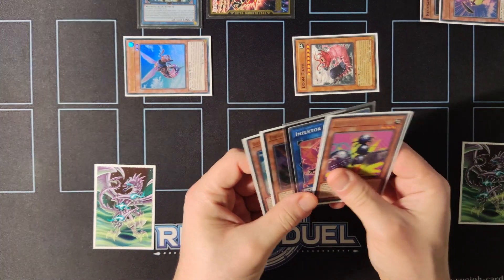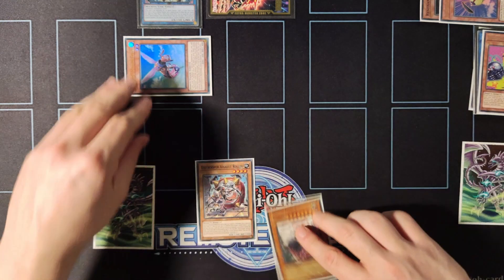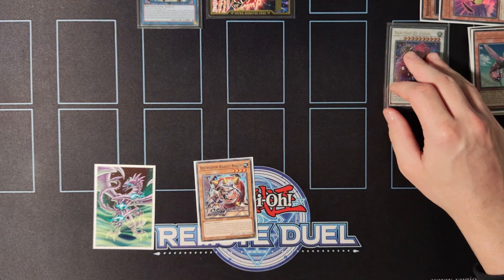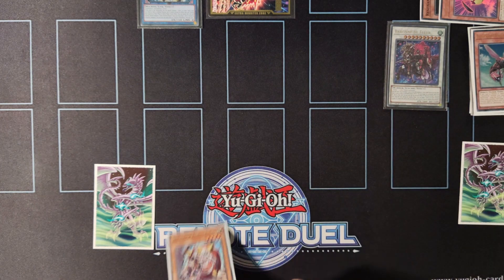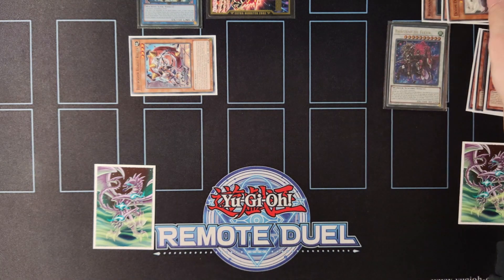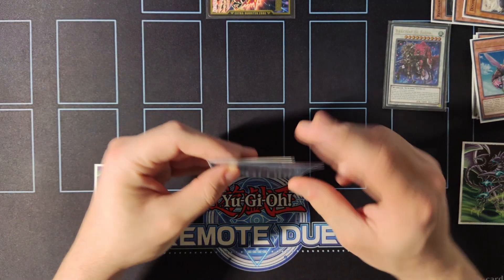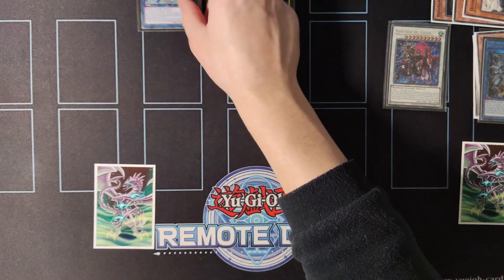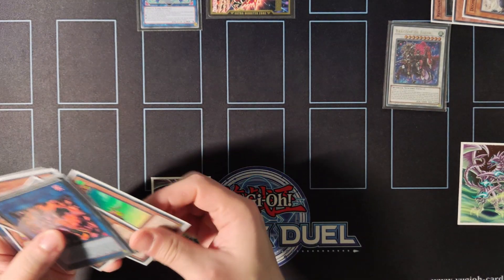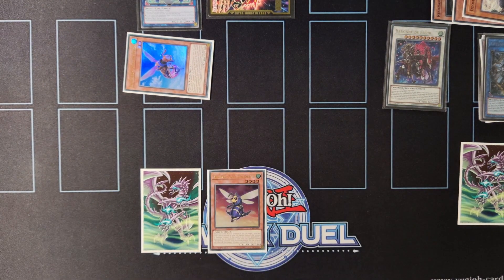Depending on whether you're going first or second you have several options from Gokipole's effect. In this scenario we search Assault Roller, then synchro summon Doom Dozer and Sting the Poison into Baronne de Fleur — giving us an Omni-Negate, and even if we use it during our own turn we can revive a monster from the graveyard. We then special summon Assault Roller by banishing a random insect from the grave, and use Assault Roller and Halqifibrax to special summon a Link 3 — in this case Seraphim Papillion. Since one insect was used it only gets one counter so its effect can only be used once. During standby phase we revive Sting the Poison and search Rapid Fire with its effect. That's essentially the first combo.